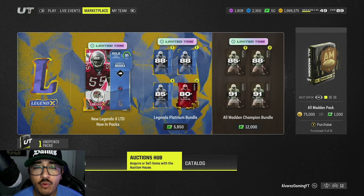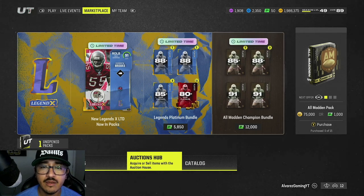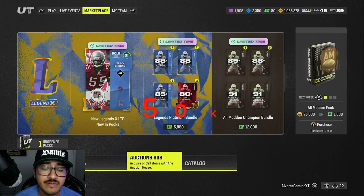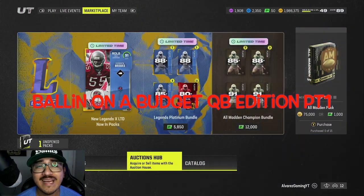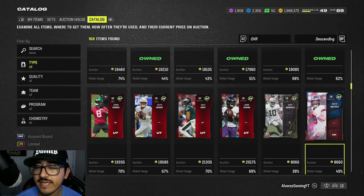What is going on you guys, it's your boy Alvarez back with another Madden 24 video. Today we're going to be finding the best bang for your buck at the quarterback position, whether it's 20k, 50k, 100k, or 150k — I got you covered. This is Balling on a Budget: Quarterback Edition Part 1.